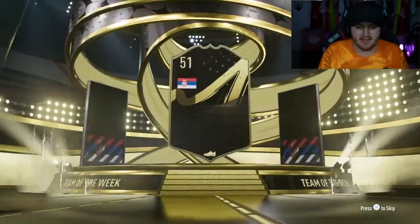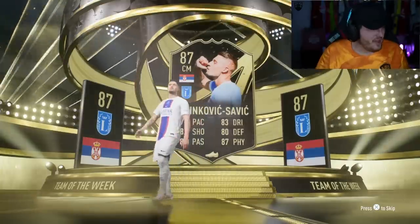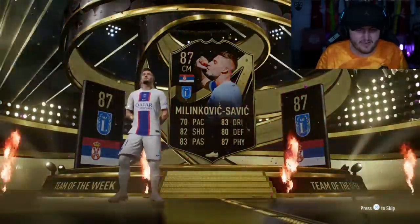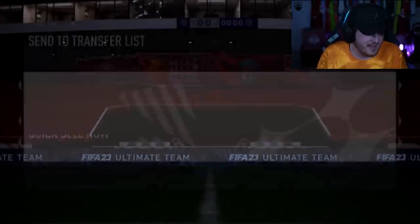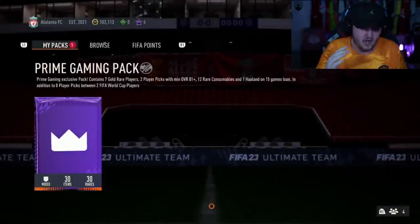Inform pack — Serbia. What are the odds? You've just seen a clip of me packing Path to Glory Milly Savage, and then we go and get him in the Inform pack right there as well. That's absolutely hilarious. Sorry — I'm really ill by the way, hence the sneezing and coughing. Life is just not going my way today.